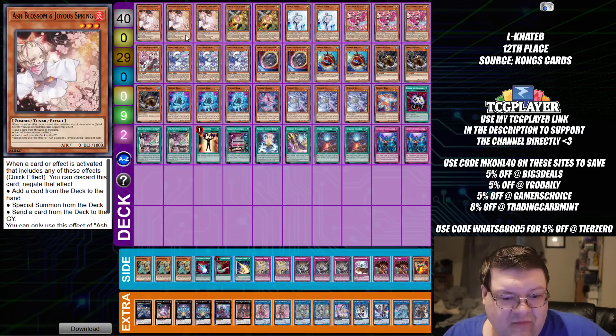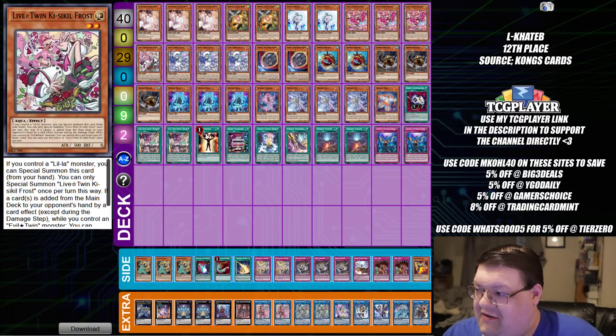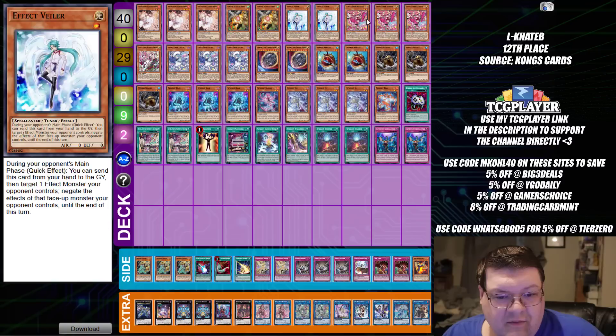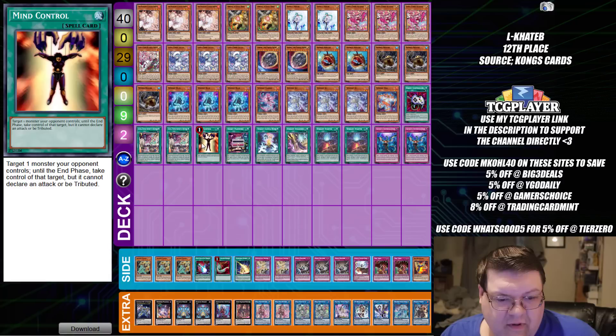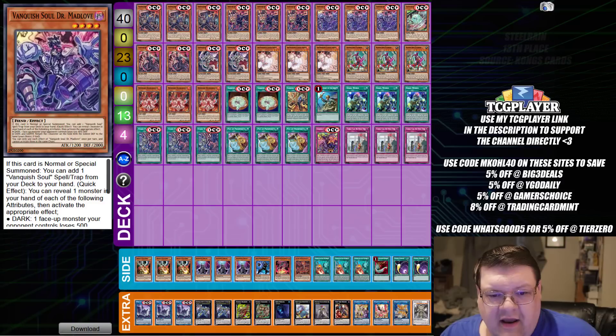Next up here is another Sprite list — four variations of things we're seeing here. We're actually playing the Evil Twin package in this. Obviously, the revivability that you get off the Evil Twin package is absolutely incredible for defensive options — don't underestimate that. We have standard Sprite stuff, we've got a main deck Mind Control in here as well, which is good. And we are siding the one Double Cross.